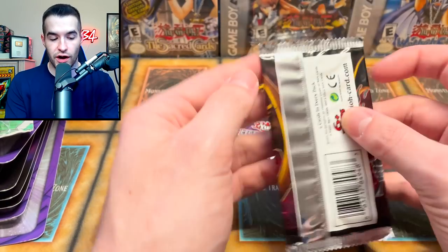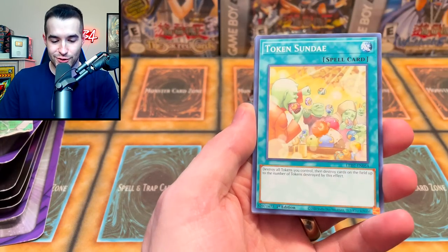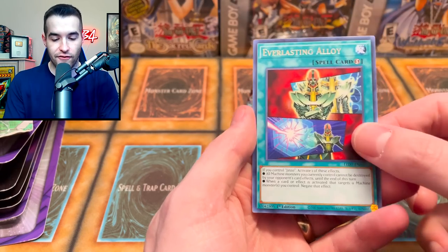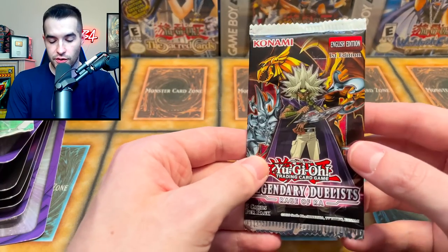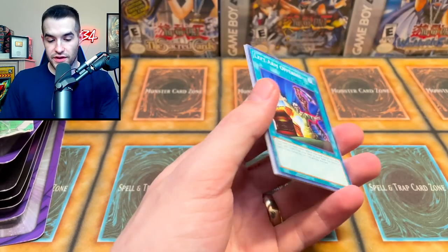Let's get into Legendary Duelist Raids for All. We have potential to pull Starlights, Ultimates, Ghost Rares, Secret Rares — basically everything in this opening. We pulled Ra's Disciple, Mechlord Emperor Wysel, and Everlasting Alloy, so we're starting off with a dud. It's only the second pack though. We did okay on the first one — got a Secure Guard. Not the most expensive card ever, but you need it for a lot of decks.